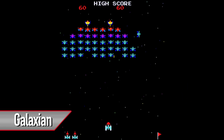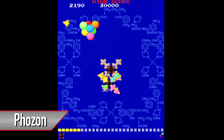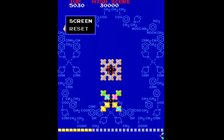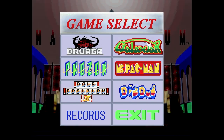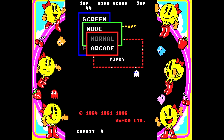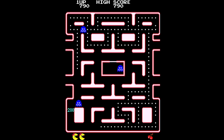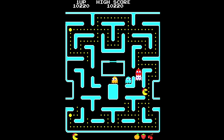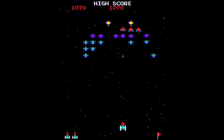Namco Museum Volume 3 has Galaxian, Ms. Pac-Man, Pole Position 2, Dig Dug, a weird game called Fozon, and the Tower of Druaga. They cleaned up the menus in this volume — now you can call up the menu with triangle when you press pause, and loading is even faster than the first two volumes. I like this one mainly because of Ms. Pac-Man, which I feel is way better than regular Pac-Man in every single way. Dig Dug is also one I had fun with in the arcade. Galaxian is cool, but it can never hope to match Galaga.